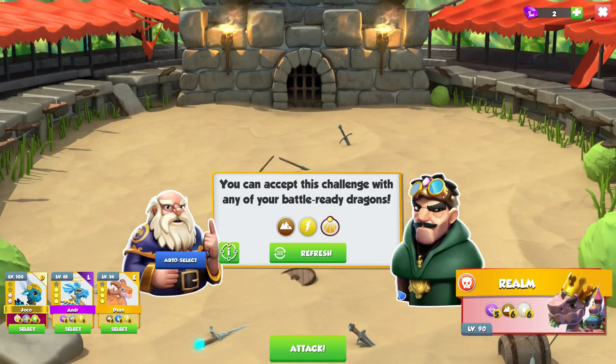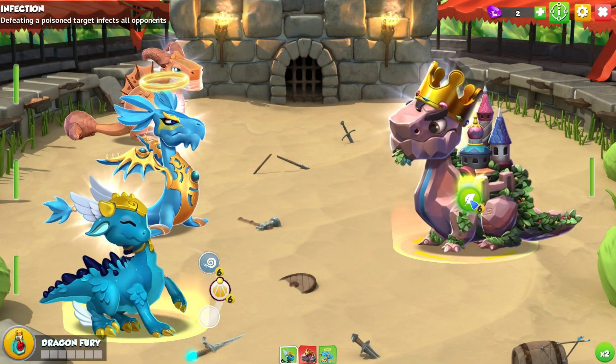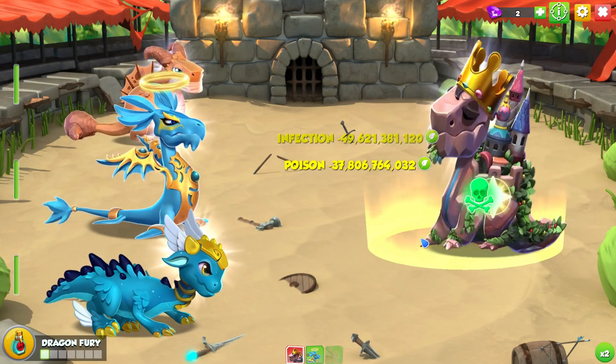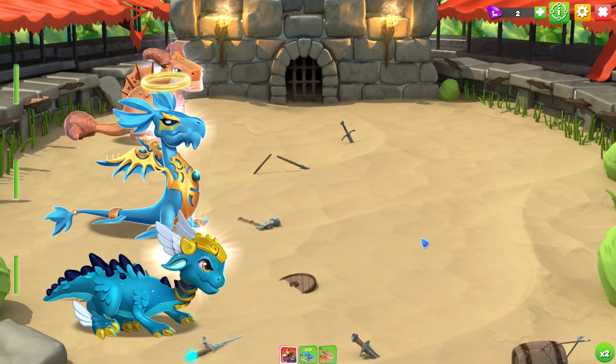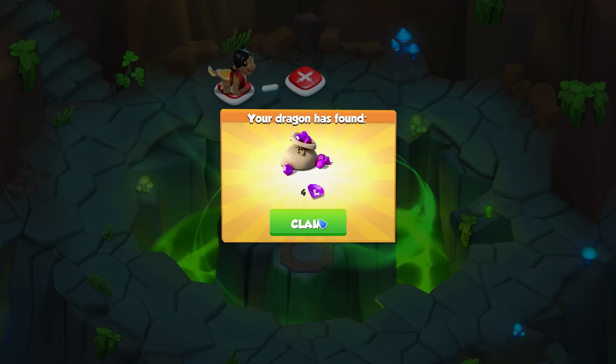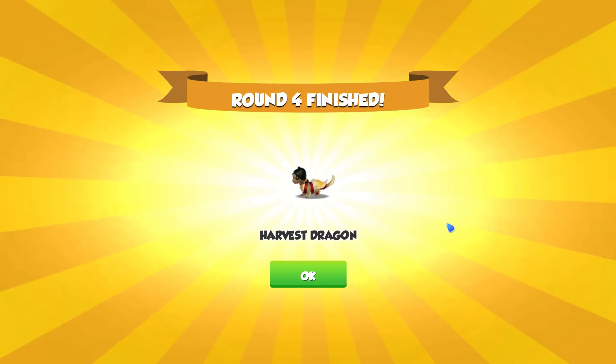In this fight we can take Earth, Energy and Divine, and it's been really good that for the whole event we've been able to use Divine, which means Hermes has been doing some really good work and one-shots every single boss in the event. For that we get four gems back, so spending 10 is basically nothing — and then we get a Harvest Dragon.